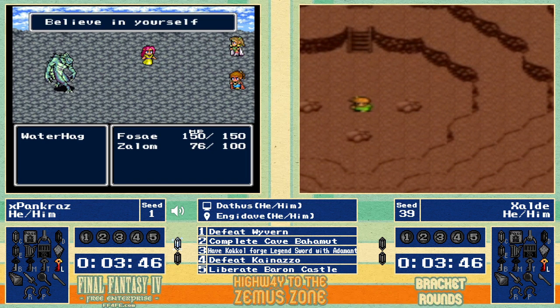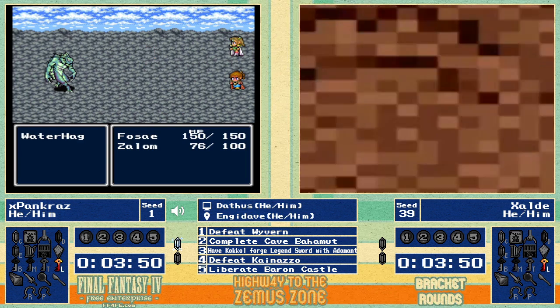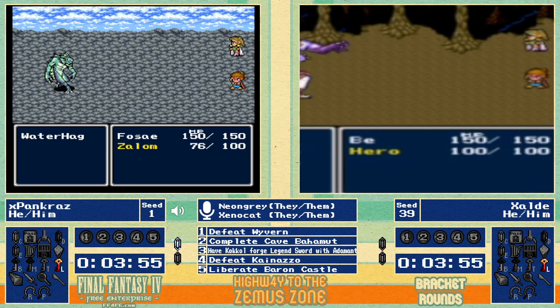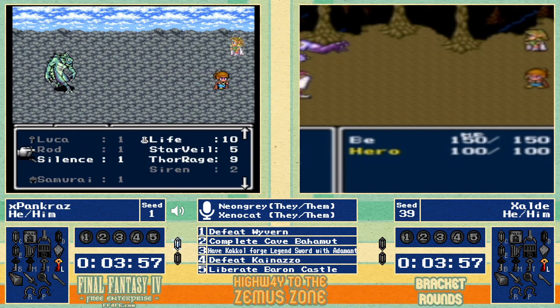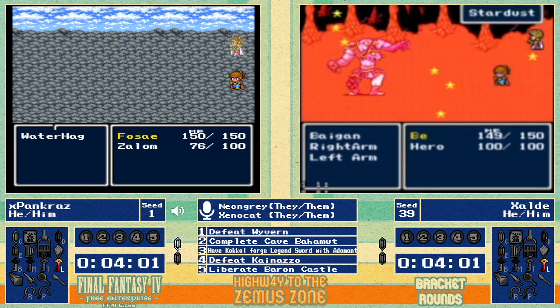There's a Water Hag, and they're going to take it for experience — great for Palom. At this spot he should get all three of his level-two spells, which is fantastic to get this team off the ground. Zolde is heading into Antlion, a good spot for Bigan. They found a Stardust in Damcyan, which will help a lot here and should take care of Bigan.